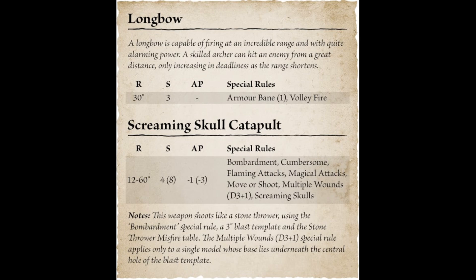The shooting phase will be broken into four steps: declare targets, roll to hit, roll to wound, remove casualties. When I first read this I wondered — do I declare all of my targets at once, saying this unit shoots that, this unit shoots that, or is it one at a time?